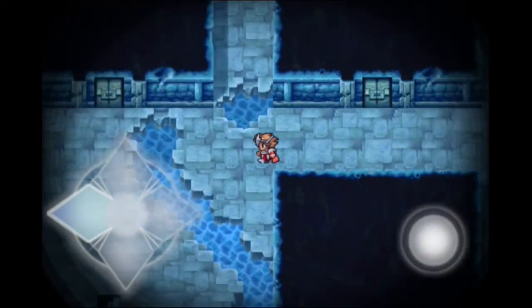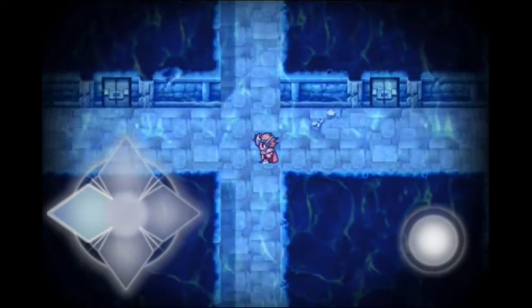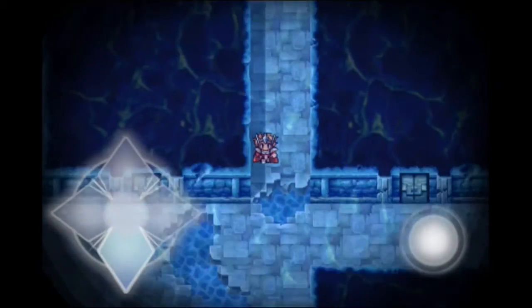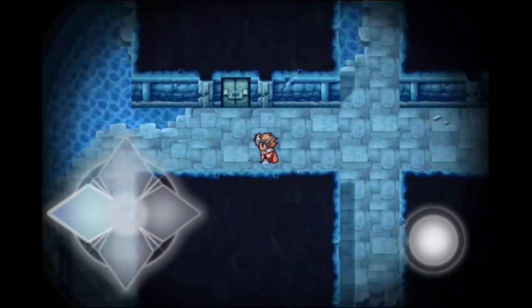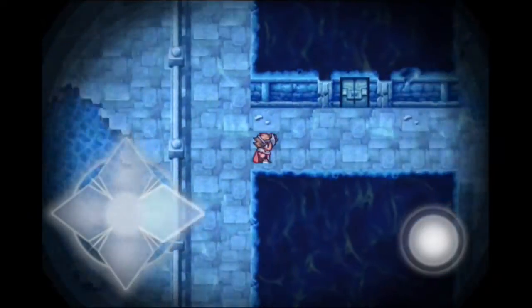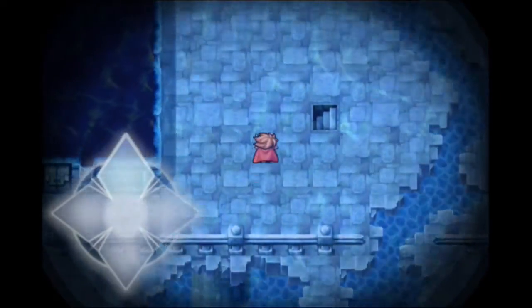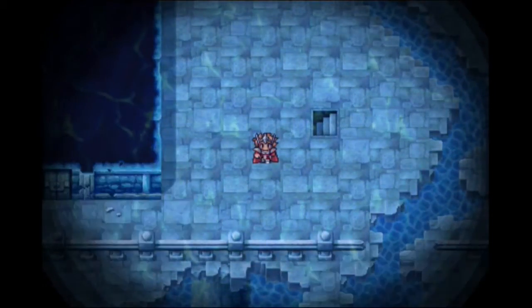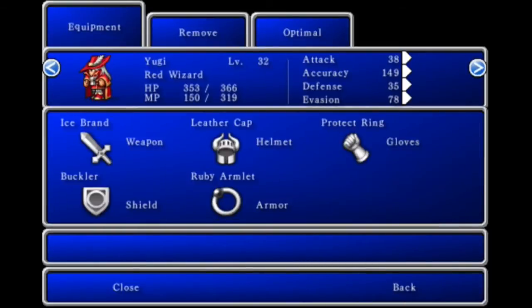I believe that is everything. Now we just have to get the hell out of here. Let's go up through here, then down — wait, it's the other way. Right over here, then you want to go this way down, then right, then down — here are the stairs. Let's equip some stuff; they're all exclusive to just the knight, because I don't think anyone else can really equip these things.